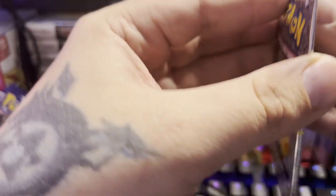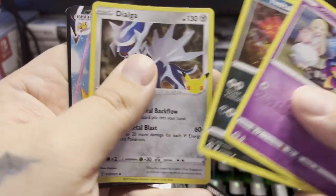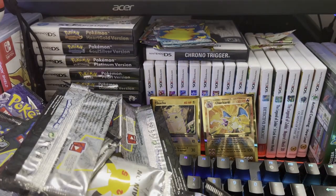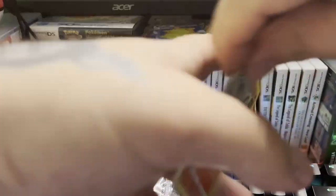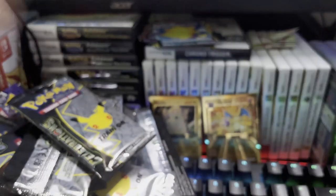We only have four packs left — the next video will have at least ten or twelve celebrations packs. Cosmog, Yveltal, Dialga, another Surfing Pikachu V-Max. Three more packs left — no golden Mew, no Venusaur. Reshiram, Palkia, Zekrom, Lunala.